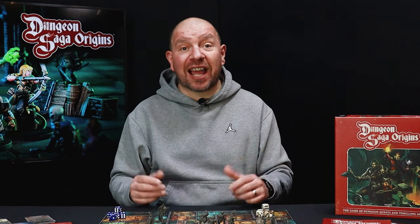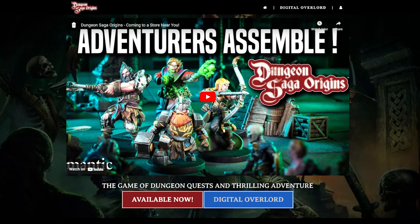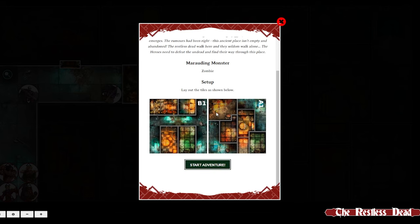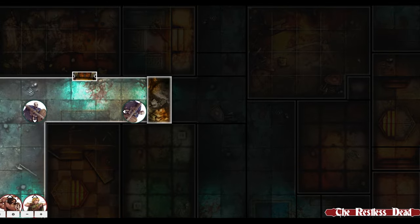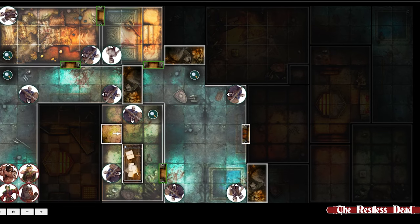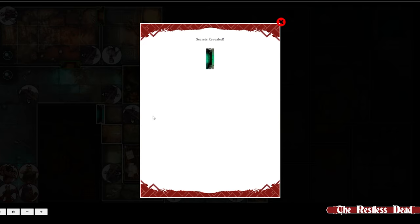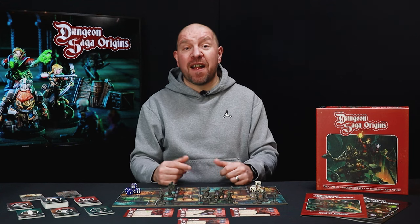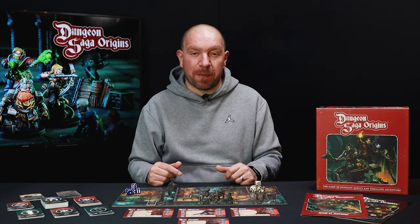Well, we've thought about that too, and that's why we also have our online digital overlord. This allows you to have the flavor text of the quest read out to you, and then lets you know only what you need to know to set up the dungeon and the initial room. As you explore the dungeon, you can open doors on the digital overlord and reveal each room at a time. You want to know if there's a secret door in the room when you explore? The digital overlord will tell you that too. We want everyone to be able to play our Dungeon Saga Origins game, and we think we've covered all of the bases.